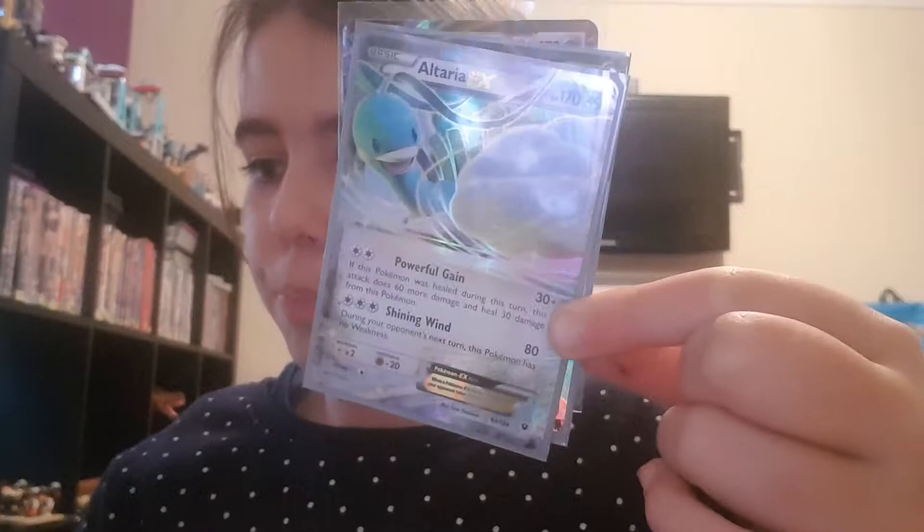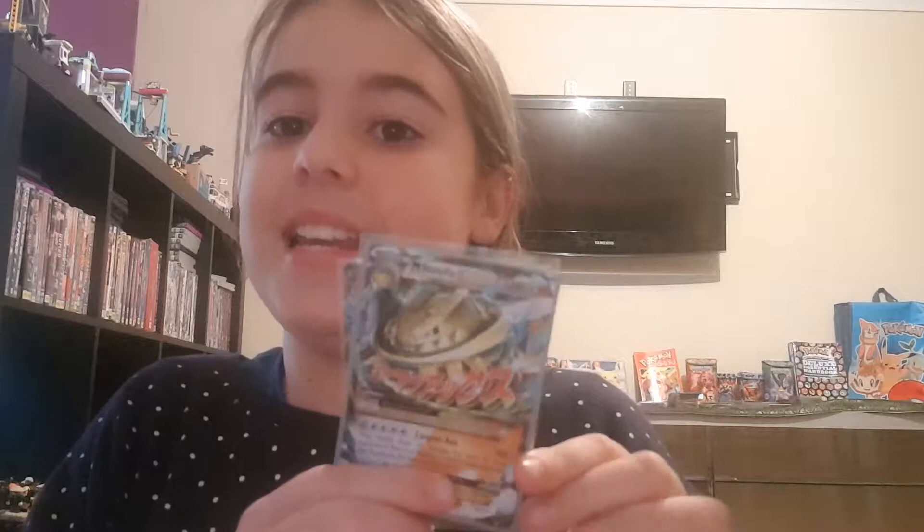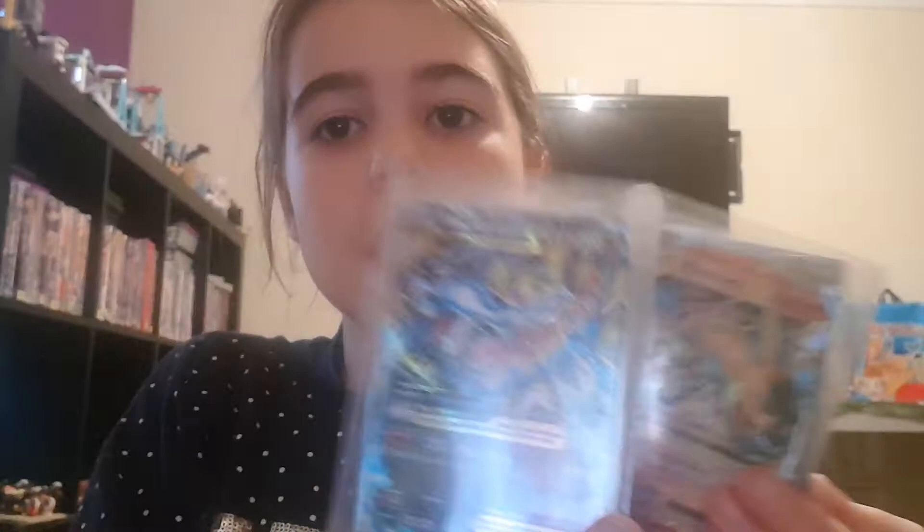Diancie EX, Altaria EX, Volcanion EX. Okay, now we're on to our Mega EXes — sorry if I'm going too fast but you guys can always pause the video. So Mega EXes: Mega Alakazam EX, Mega Steelix EX, another Mega Steelix EX, Mega Blastoise EX, Mega Steelix another one, Mega Charizard, another Mega Charizard but like it's a Mega Evolved form. Mega Camerupt EX, Mega Altaria EX, a fourth Mega Altaria EX.